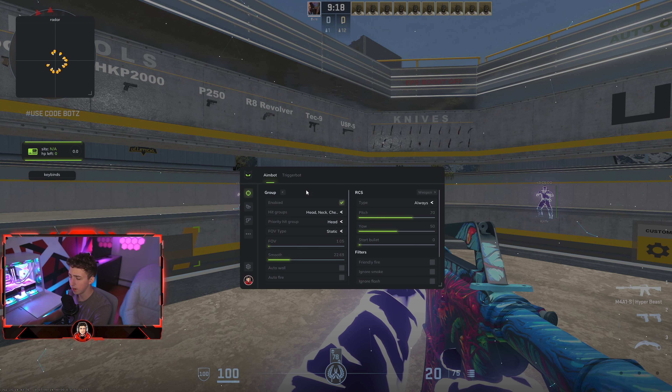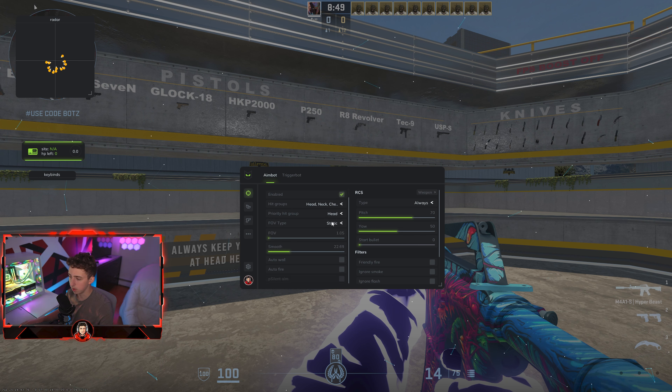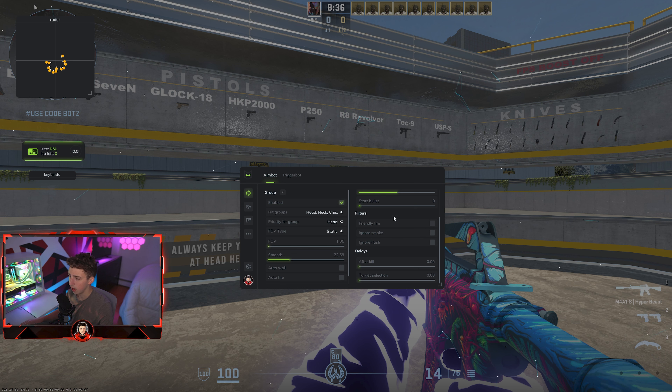Starting off with the menu itself, you have the main category tab for aimbot and triggerbot. The aimbot automatically aims onto players when you look at them. You can change your hit groups as well as a priority hit group — I have it set to head. You can set your FOV type, auto wall, auto fire, or P-silent. There's also RCS, which is your recoil script, which you can configure as well.